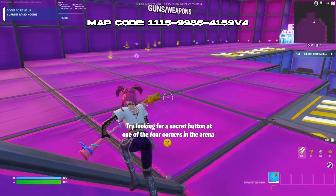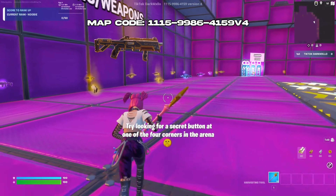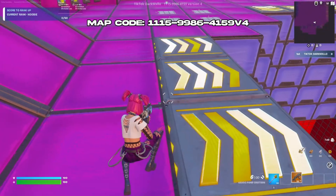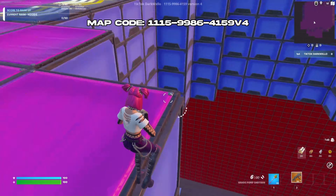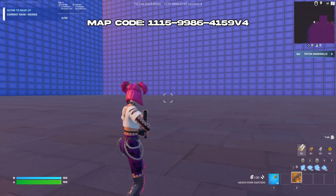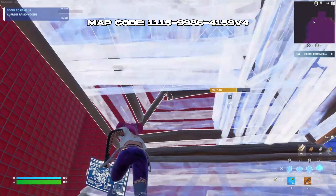You can use my creator code, which is mxllo — I'll put it on screen. As you can see on screen there's also a secret button in here that you can use to find a secret weapon. To go down into the arena, you can use any one of these speed boosts or, as I prefer, one of these teleport buttons. I'm going to use one now — as you can see, I got teleported down here.